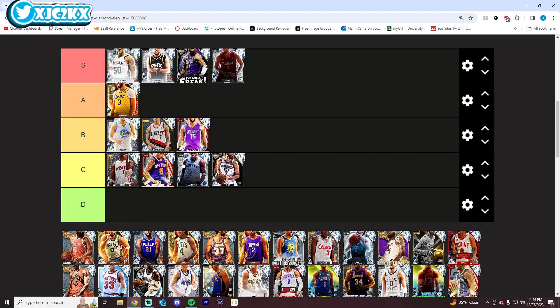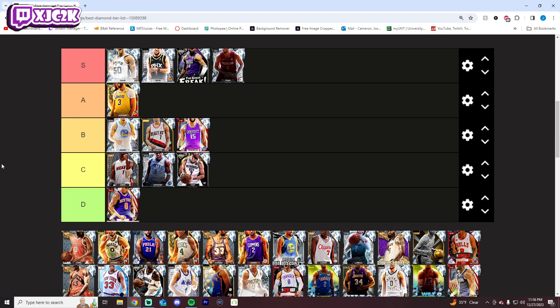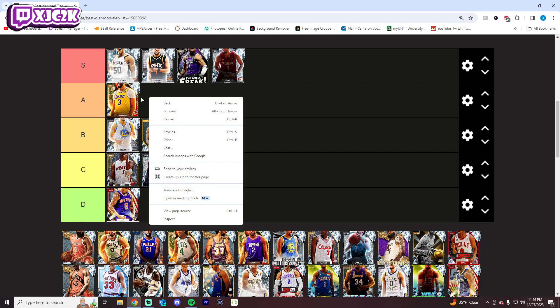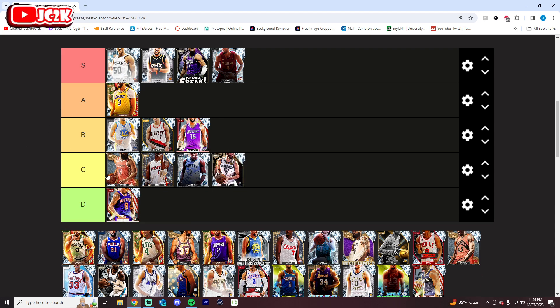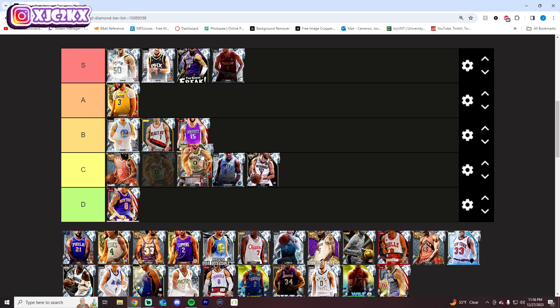JR Smith goes D tier. I don't like JR — his release is fine but not amazing, his movement is very meh, and his defense is not great either. I'm not very high on that card. Harden offensively is a card I'm very high on at the point guard position, but defensively he is missing some stuff, including the Clamps badge, which is a pretty important badge. He's just not the greatest all-around defender in MyTeam. I honestly think C tier is probably fair for him.